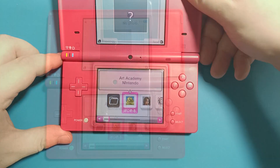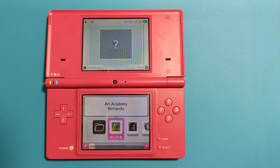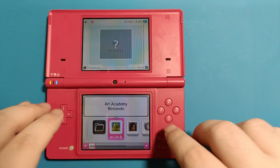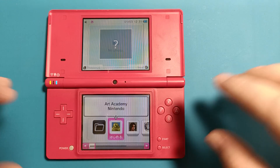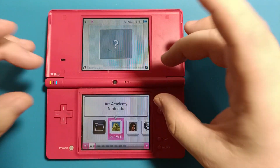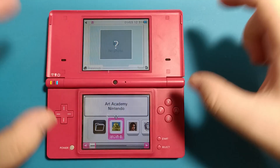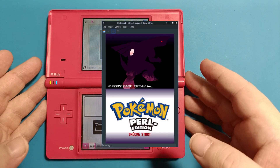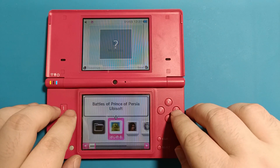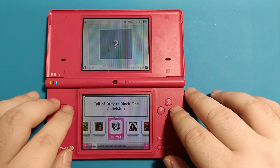Despite there being options to emulate the DS and 3DS, I feel like they still play best on their original hardware. For Game Boy Advance I don't mind playing on an emulator, but on the DS having this real dual-screen setup — and not just two windows or a very elongated window — just feels right.